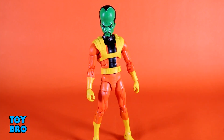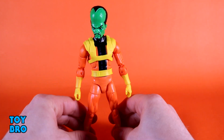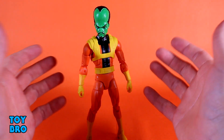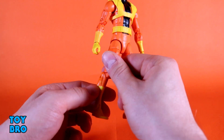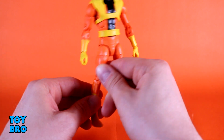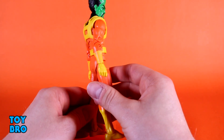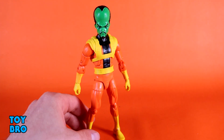No comic figure in this wave comes with any accessories, which isn't a huge deal for this character — though maybe throwing a pistol in his hand wouldn't be out of place for the Leader, and he does have a hand for it. He looks really good; I like the body and proportions, on a slightly smaller frame but not overly scrawny. Paint is really solid for the most part — I've only got one small nick on the shin where the legs are yellow with orange painted over.